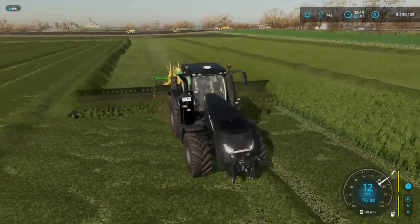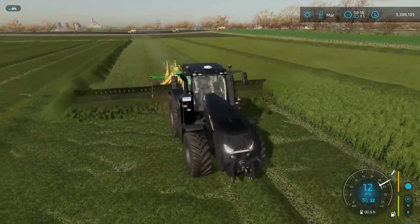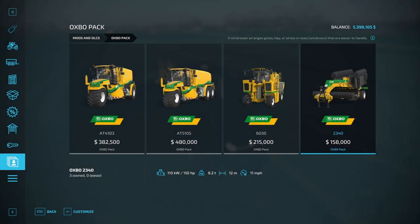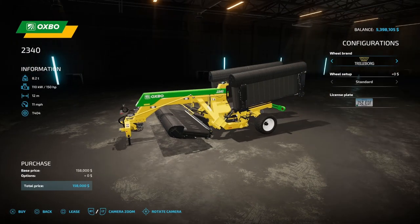This thing is a really awesome windrower with some really cool functionality. Let's take a look at it in the store. With this DLC, you're going to get four pieces of equipment, and the last one on the right is the one we're taking a look at today — $158,000 base price. The only thing you can customize is the tires.